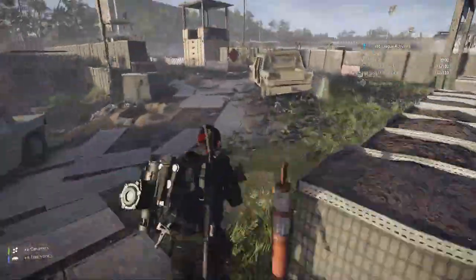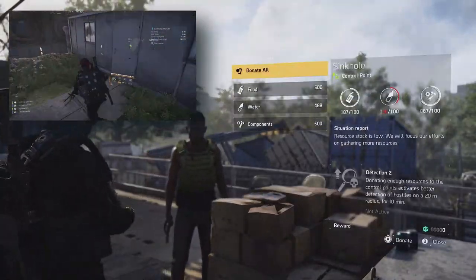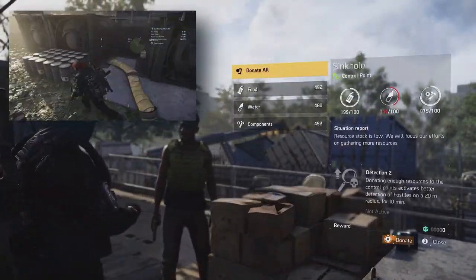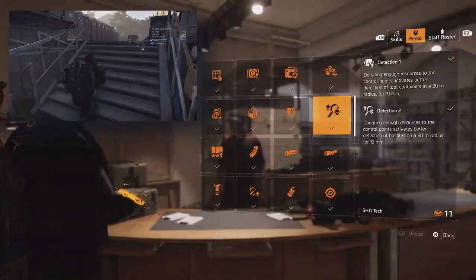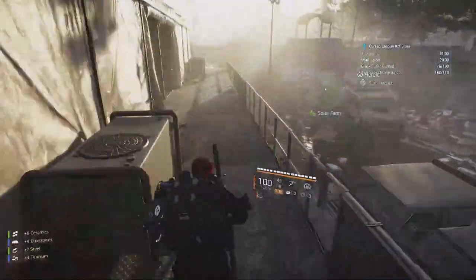There are a couple of other things you should also be aware of. I would recommend speaking to the control officer in the sinkhole and donating resources to him before starting out. With the detection perk you pick up from the quartermaster in the White House, loot containers will be more visible when you do this, even through walls.